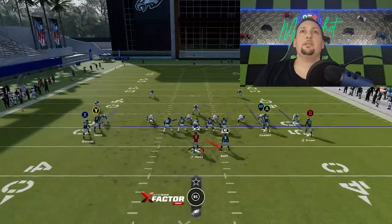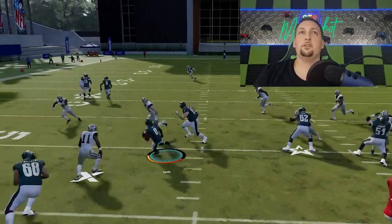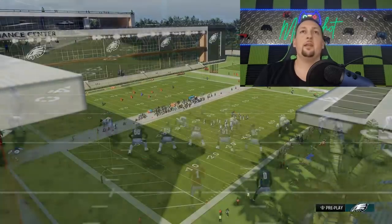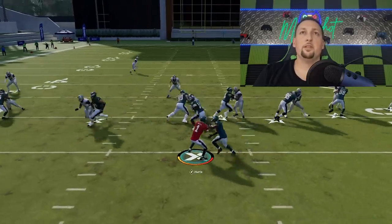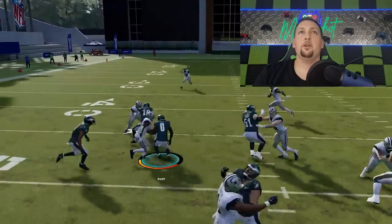Starting with the inside zone — it's really simple. You have five blockers. Anytime you come to the line and your opponent has five or less guys in the box, you just want to switch to the run play and take it. That's really all there is to it. The second best run play is probably the halfback quick base. It's very similar to the inside zone, but you have a pulling blocker. If your opponent starts to predict that you're going to run the inside zone, you can always hit them with this and get yourself an additional blocker. That pulling guard is actually springing me a little bit further than the inside zone.